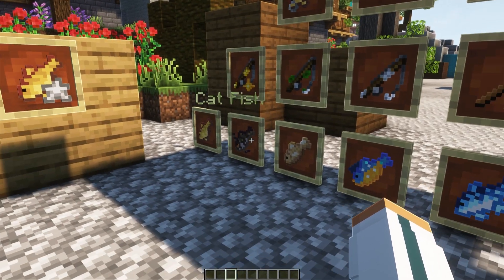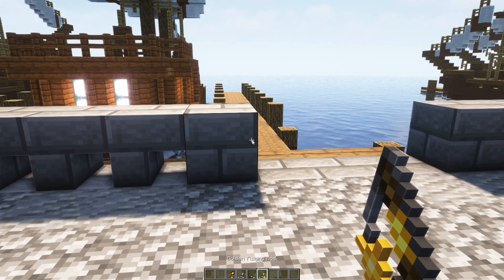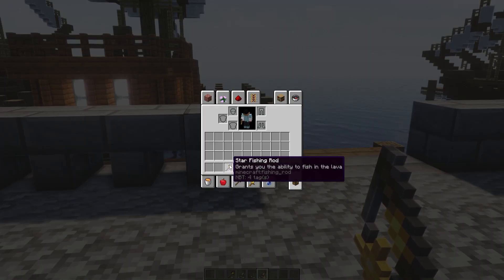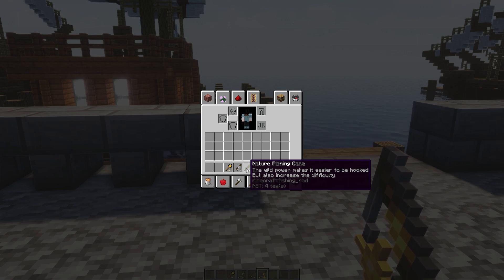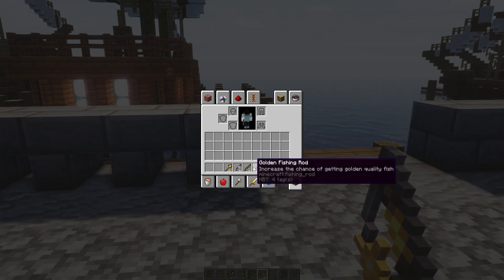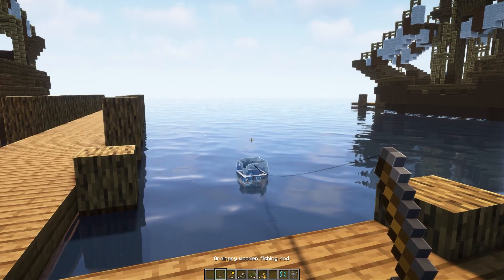Looking at the rods themselves — this one grants the ability to fish in lava, this one increases the chance of getting silver quality fish, the wild rod makes it easier to be hooked but also increases the difficulty, and the golden rod increases the chance of getting golden quality fish. That's about it for the rod overview.